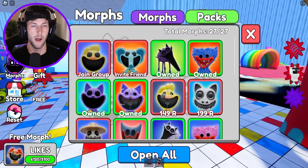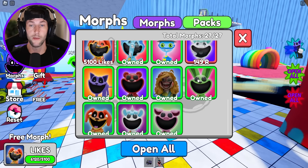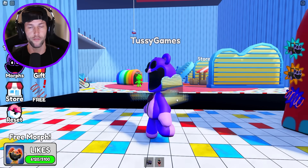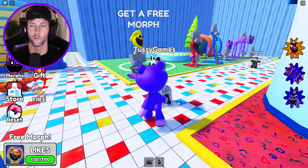Let's see if we can find where this creature is located inside of this map. I don't know if they give us hints in this game. Oh, we also have the Zookeeper — they got Zookeeper and the cat, and I think that's it. I have every other morph in here. They only have two, but we are going to another morph game after this to get more Zoonomaly characters.